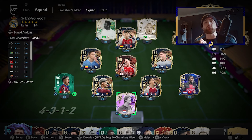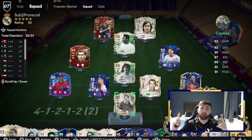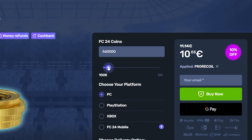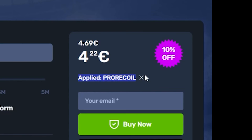Make sure to drop a like down below, subscribe if you're new. And if you do want your weekend league games played or some coins — if you guys are still stuck with a team like this, and everyone you play in Champs has a team like this, then you need to head over to SkyCoach in the link below. Not only have they got the cheapest and most reliable service for FIFA coins, you can pick any amount of coins, select your console, and put in code PRORECALL for 10% off.